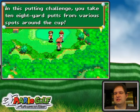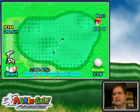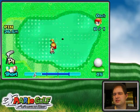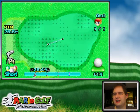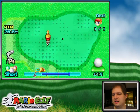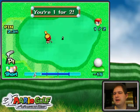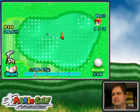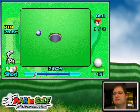This time we're going to be putting from different areas around the cup. This is pretty much the exact same putt I had before — a little tweak to the left and it goes in, as long as I hit it with a decent amount of power. Now we're moving. This one looks like I gotta move a little to the right. We're going to miss that — not really a bad putt though.